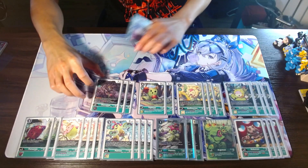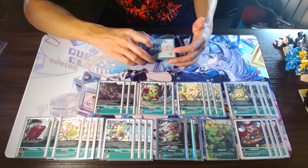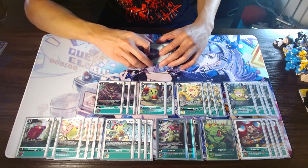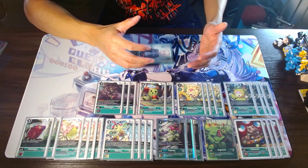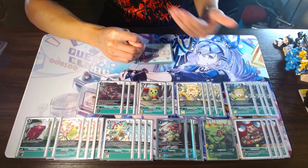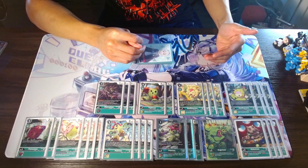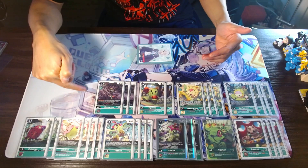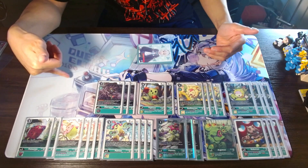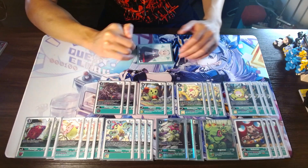Moving on to the level fives, we do run three Cherrymon from BT-10. He Digisorbs to basically reduce the cost of Digivolution by two. For those who don't know, Digisorption basically means as you're declaring the Digivolve, you would choose to suspend one of your own Digimon and reduce the cost by whatever the Digisorb amount is. He's Digisorb two, so by suspending either itself or another one of your Digimon, you reduce the Digivolution cost by two, which is really, really good for just turboing up into your top end.